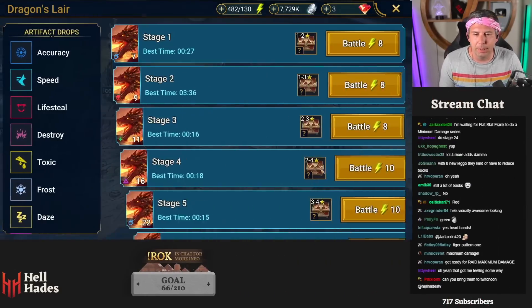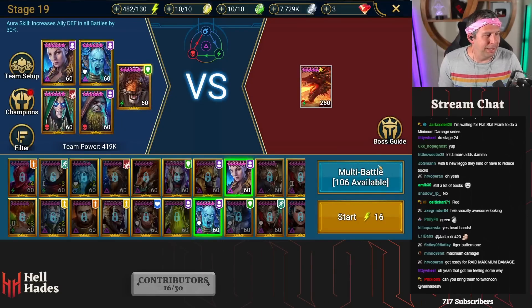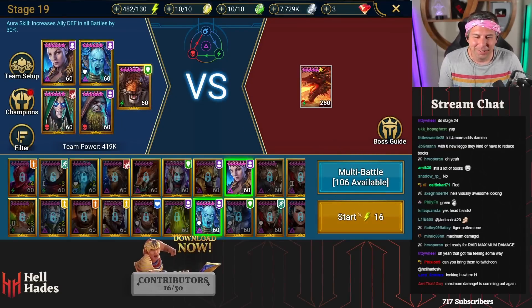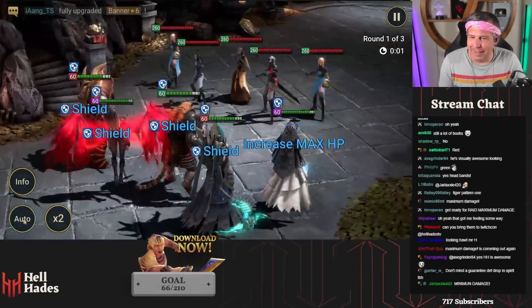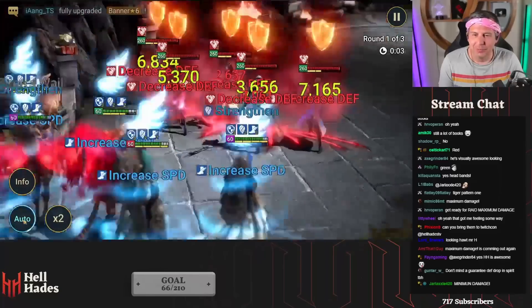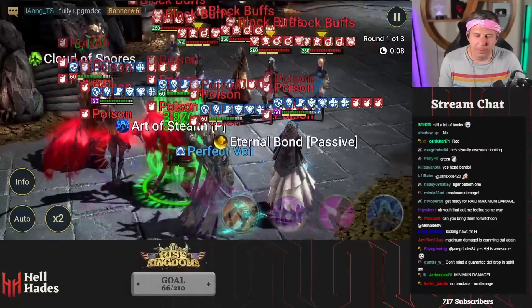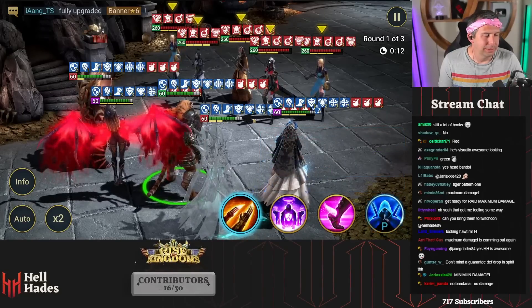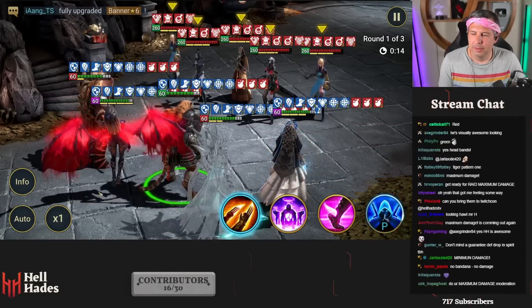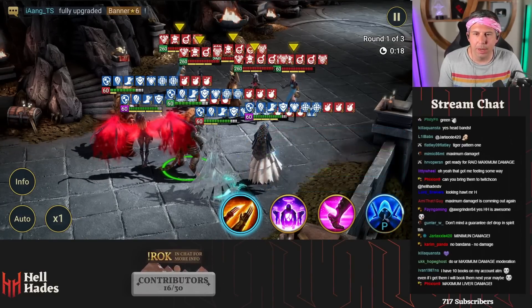Let's try Dragon 19 and see what he does. Maximum damage, let's do it! Buffs up, okay - A1 double hitter. What we're going to get out of this double hitter - gets Increased Defense, he's already got it anyway.